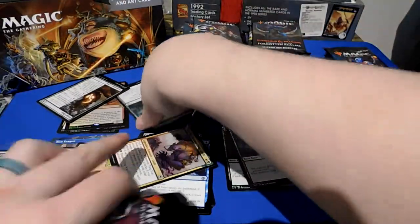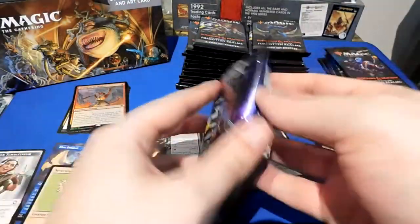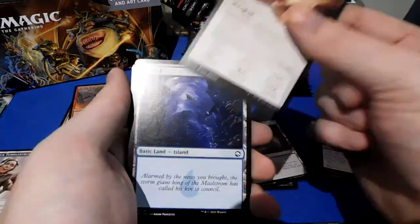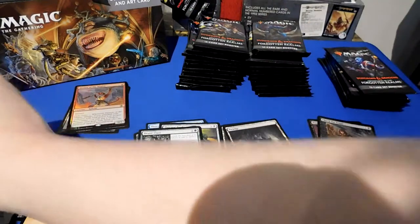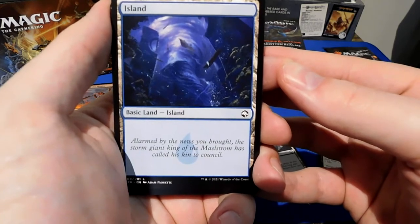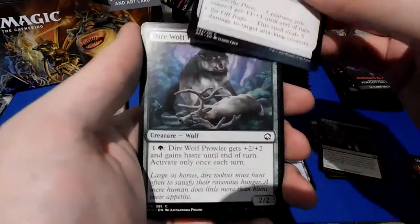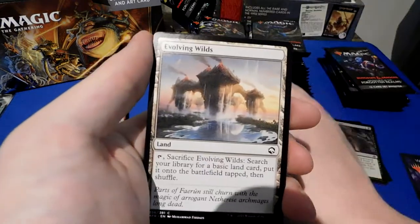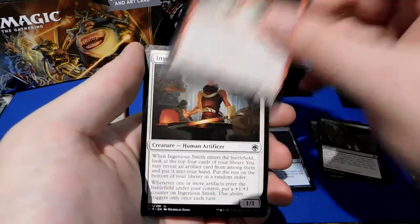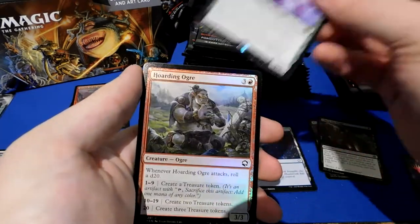This is the roughest pack opening I've ever done. We've got Torgath Beard, Zorn, a signed art card. Flavor text: 'Alarmed by the news you brought, the Storm Giant King of Mount Maelstrom has called his kin to counsel.' Then Gnoll Hunter, Darewolf Prowler, and a gorgeous Evolving Wilds. There's a particular alternate art I hope I get — some Bag of Holding. Also a Rust Monster, Indigent Smith, Arbor Pegasus, Unexpected Wealth, Werewolf Pack Leader, Hoarding Troll, and an Angel token.